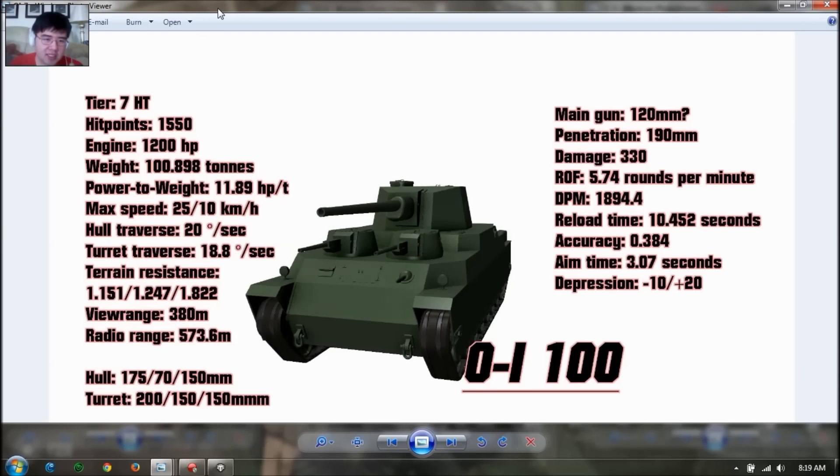Weight is about 101 tons, so it's very heavy. Power-to-weight ratio is almost 12, like the Mito-100, so this tank could rev up pretty quickly. Top speed is 25 km/h, reverse is 10. Hull traverse is only 20 degrees per second — kind of slow. Turret traverse is only 19 degrees per second, like a Rhm.-Borsig or a Waffenträger Panzer IV. Terrain resistance is above average: 1.1 for hard, 1.2 for medium, and 1.8 for soft.